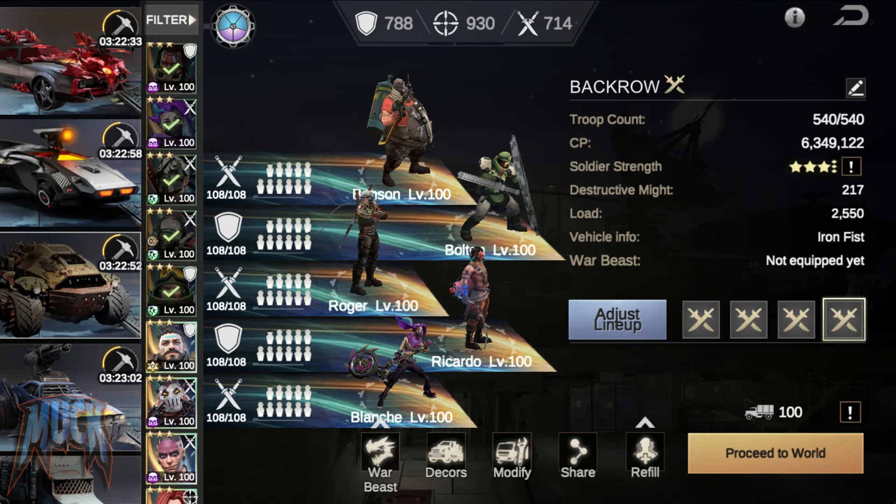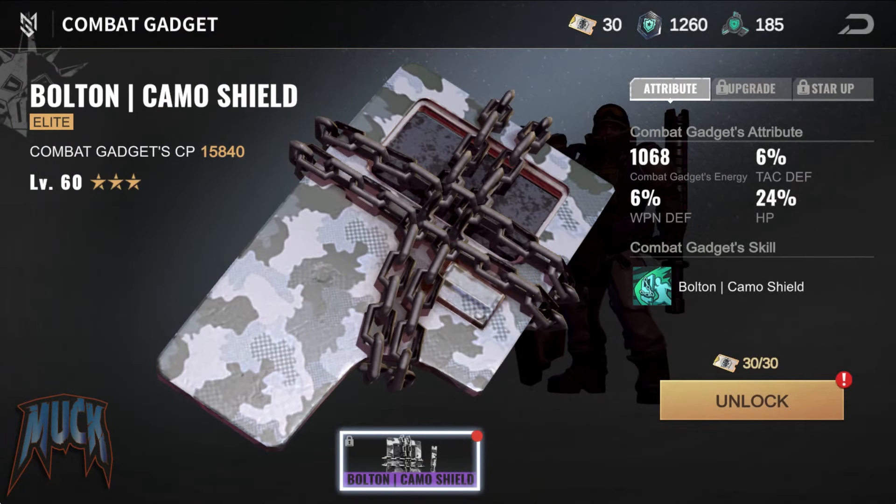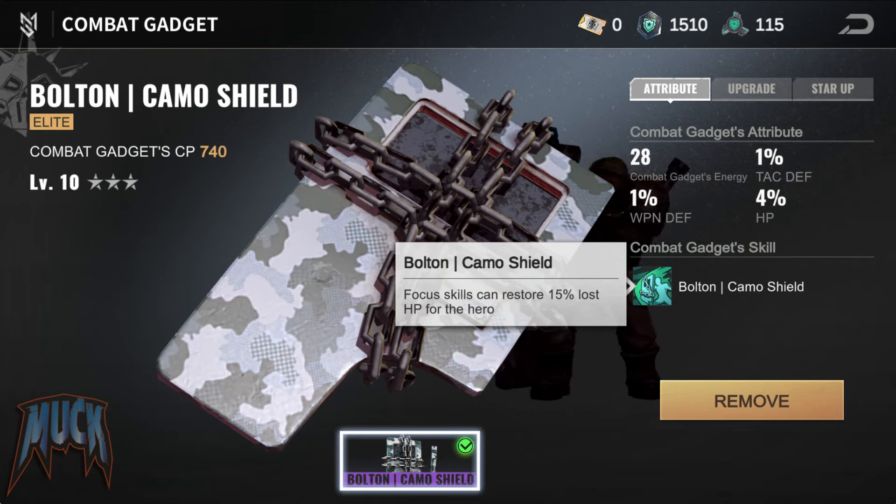Now I'm on dimensions, my third track is made up of some of these heroes, so let's check out the gadgets for Bolton, Benson, and Blanche. By unlocking Bolton's gadget, called the Camo Shield, Bolton will gain up to 6% Tactical Defense and 6% Weapon Defense, plus up to 24% HP. The gadget has a skill called Camo Shield that restores up to 30% of the hero's HP when using Focus Skills.